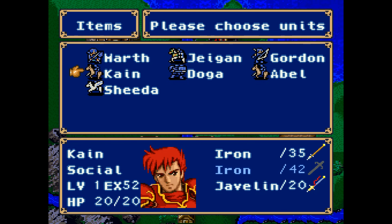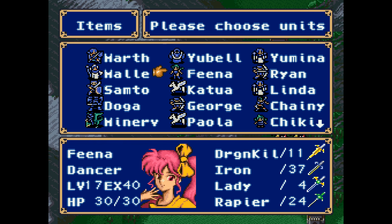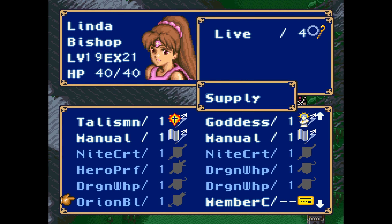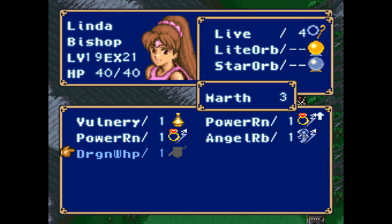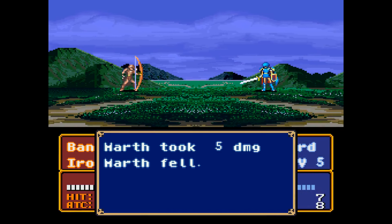Another notable part of Mystery of the Emblem involves inventory management. In the first Fire Emblem game, you had to go through the excruciating process of passing items between characters within battles, and it was an absolute nightmare. However, in Mystery of the Emblem, you can organize inventory between units in a user-friendly menu between battles. Sure, it isn't as convenient as a shared inventory and each unit only has eight slots, but this was a big step forward.